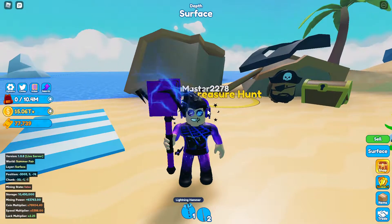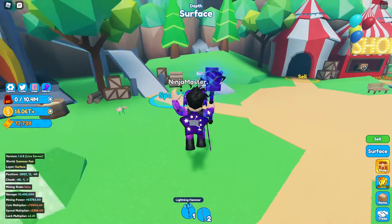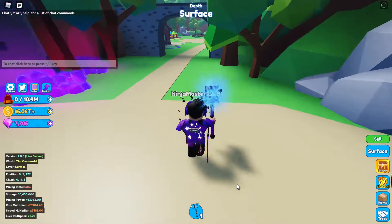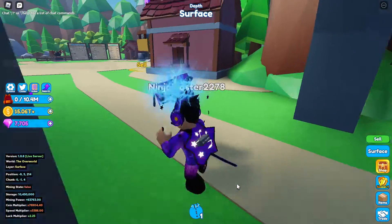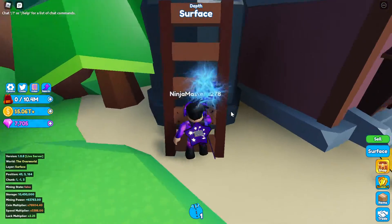Let's get started. So the first location — you guys want to go to Space Travel and head over to the Overworld. Go over to where the sell area is by the blacksmith, and go ahead and climb up the ladder.